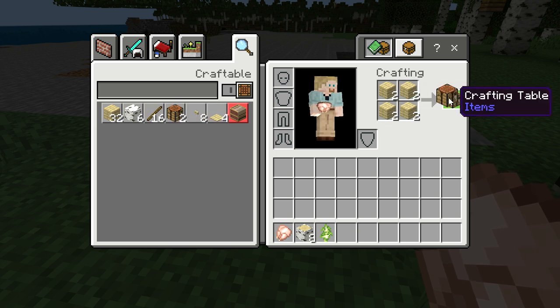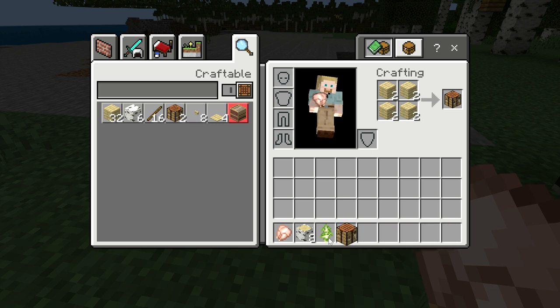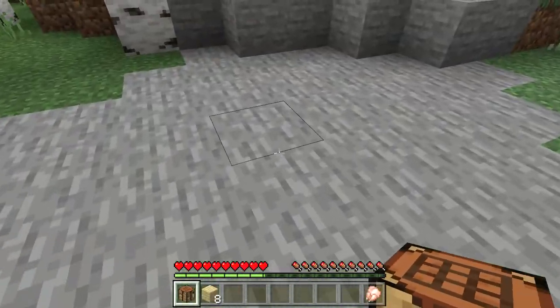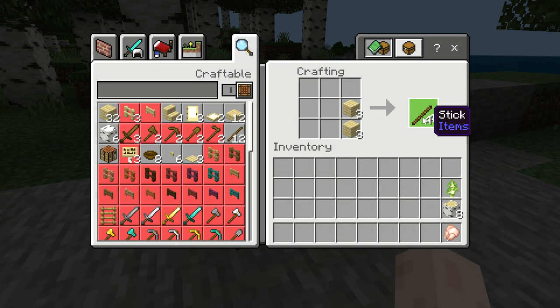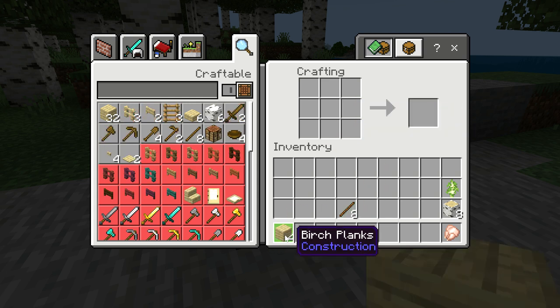Let's get the crafting table going and let's put that on the front here. Looks like we got something else there, so I'm gonna make a crafting table right here and I'm gonna make some sticks real fast, and then I'm gonna make a pickaxe.